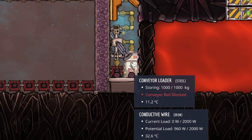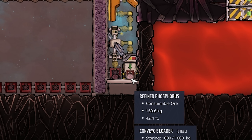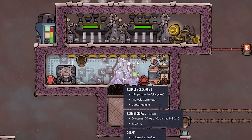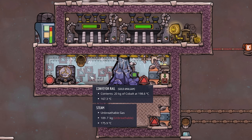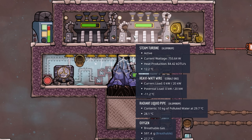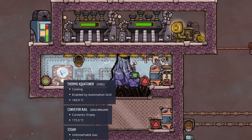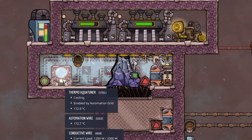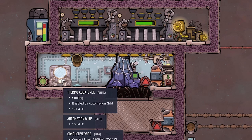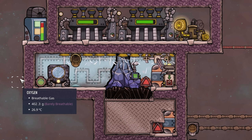Now we have a conveyor loader full, our entire rail is full, and another 80 to 160 kilograms laying around. Our cobalt volcano has just erupted — look at our two steam turbines: current wattage 755 watts and 686 watts, and that's without the thermo aqua tuner even running. Those extra 250 degrees from our geotuners are also giving us a nice boost to our power output. Isn't that crazy?